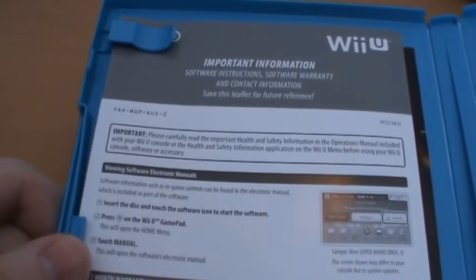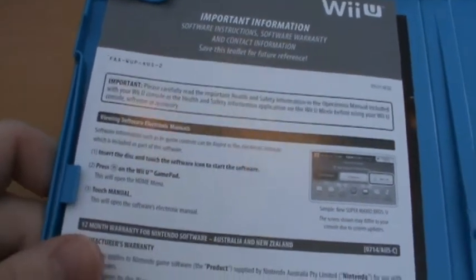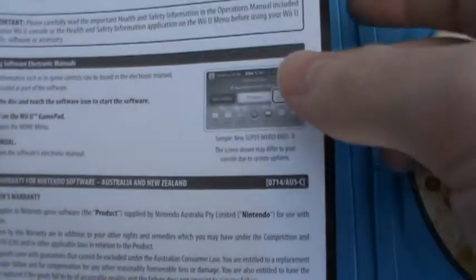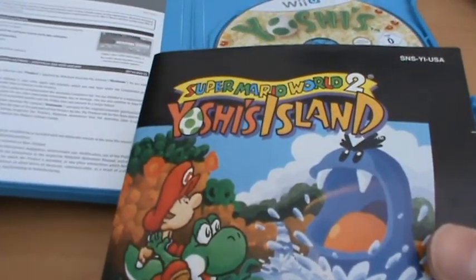We have our important information, software instructions, software warranty, and contact information. And there's something else back here though — but no, it's 2016, it's just a Yoshi's Woolly World manual.